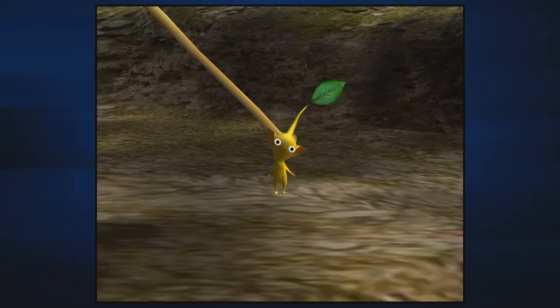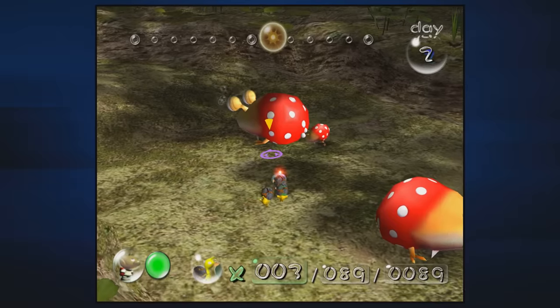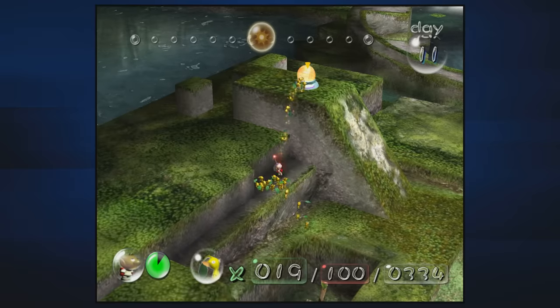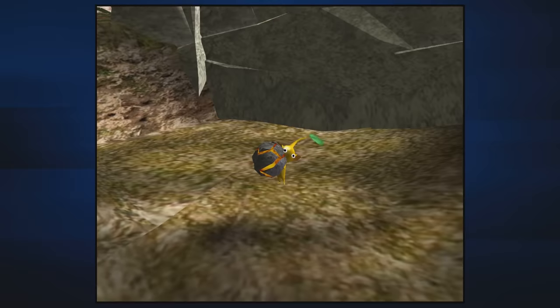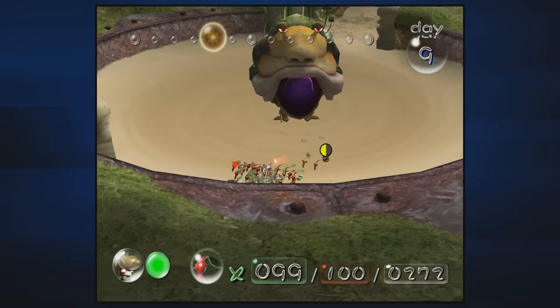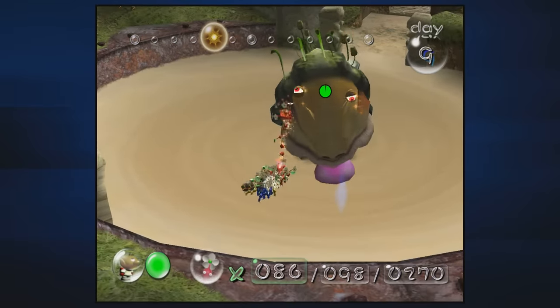Yellows in Pikmin 1 are definitely the most slept on. Even as a kid I was convinced this was the worst type by a wide margin. But pretty recently, after considering how useful bomb rocks are, my opinion on them has done a complete 180. Yellow Pikmin can be thrown higher and are the only type in the first game that can wield bombs. The bombs are what really define Yellows in Pikmin 1 — especially against the final boss, the hardest fight, which was practically designed around the use of them.